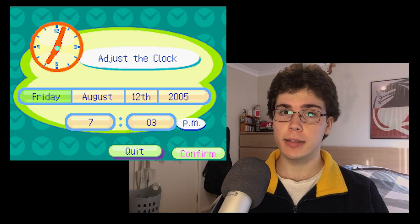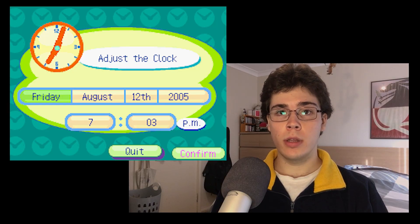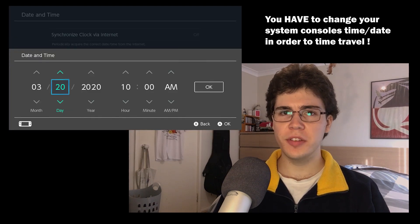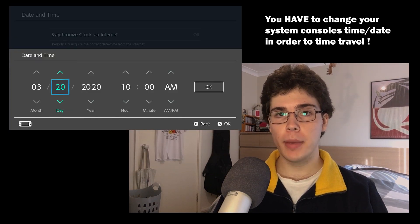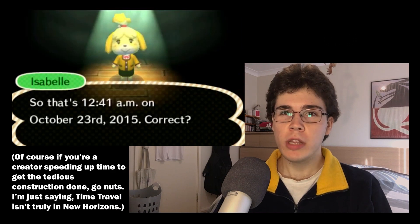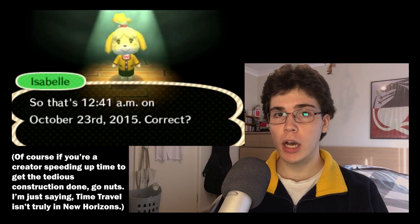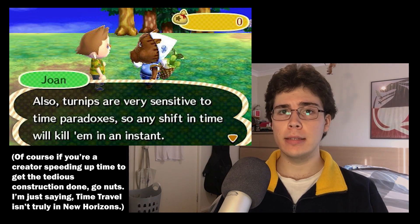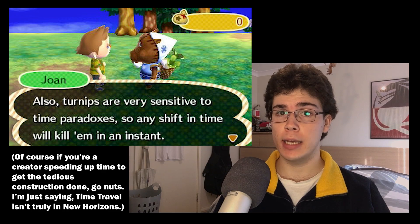New Horizons does not have time travel in the traditional Animal Crossing sense — you can't go to any menu within the game and change the time or date as you could in previous titles. But with this game's focus on updates to incite continued play rather than providing all the content from day one, what are you really time travelling for? If you're a new player, do not skip through the first month. That first month is meant to be what Animal Crossing is all about. It's such a shame they dropped the ball so badly after those four weeks.